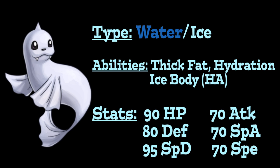For its stats, Dewgong has pretty average to below-average stats across the board, with base 90 HP, 70 Attack, 80 Defense, 70 Special Attack, 95 Special Defense, and 70 Speed, meaning it doesn't excel at anything but doesn't suck at anything either. The cool thing is that it has a lot of variety in its moves and can run a variety of movesets as a result.